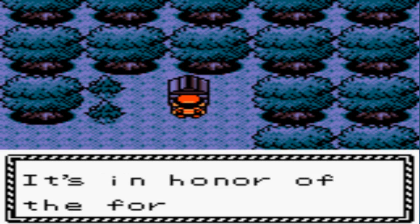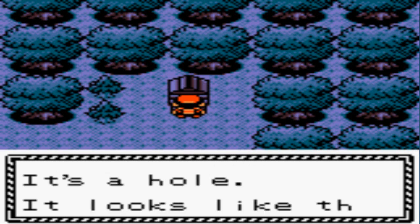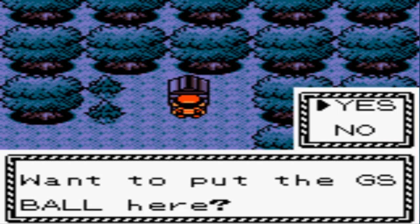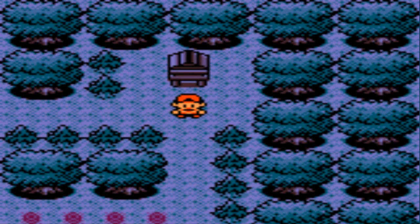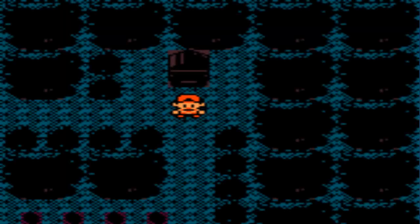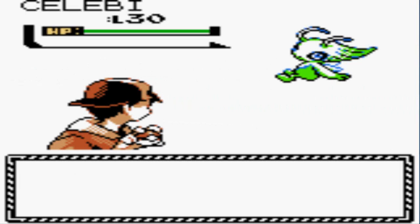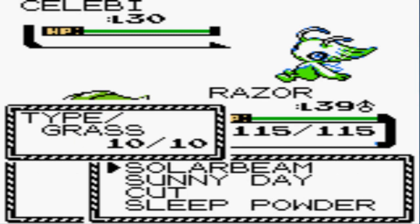There's a hole — it looks like the GS Ball could fit inside. Let's put it in there. Something happens — holy crud, it's Celebi! We've never seen this Pokemon before and here it is. You instantly go into a Pokemon battle against Celebi. It is at level 30, both a Psychic and Grass type, so be aware of that. Don't try to knock it out or you'll have to restart.